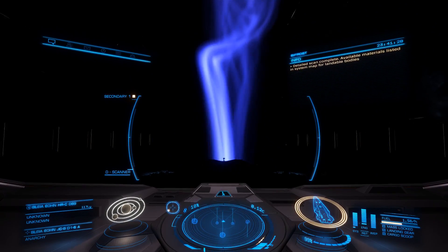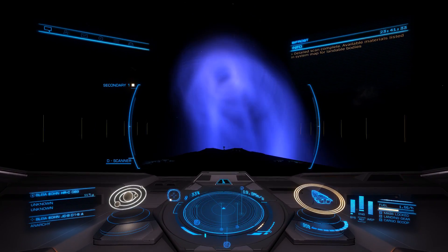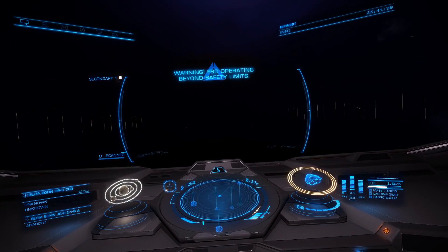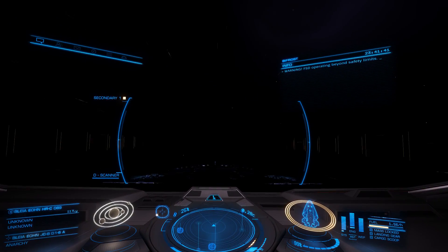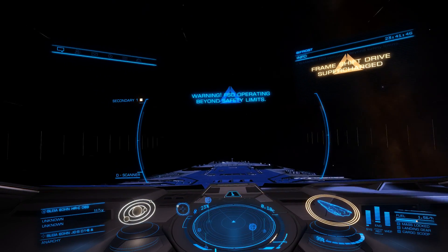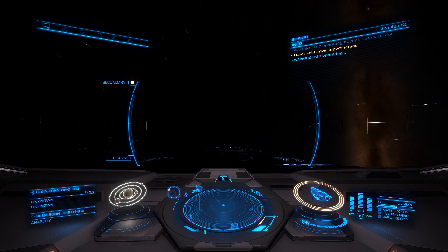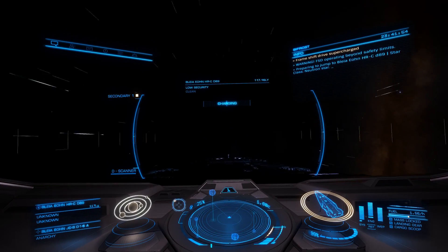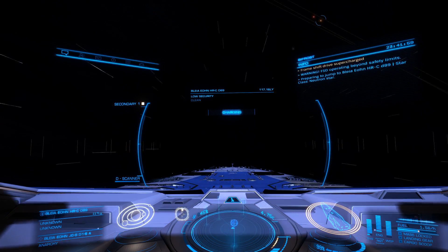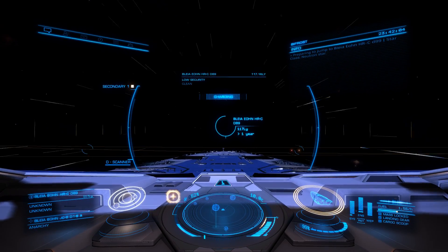Get your nose away from the exclusion zone. Warning — frameshift drive operating beyond safety limits. That was a bad one — dropped in a little too fast and it kicked us out. Boost activated. But if you can get kicked back in, there you go. You'll take an extra percentage point of damage on that, probably.